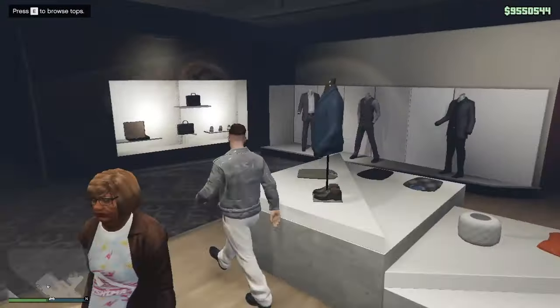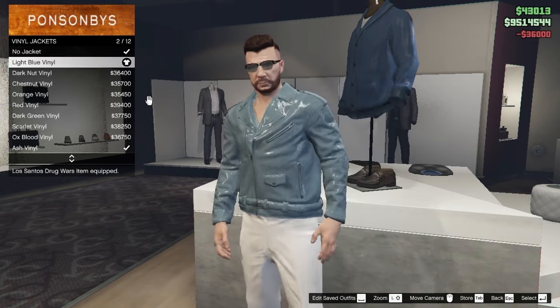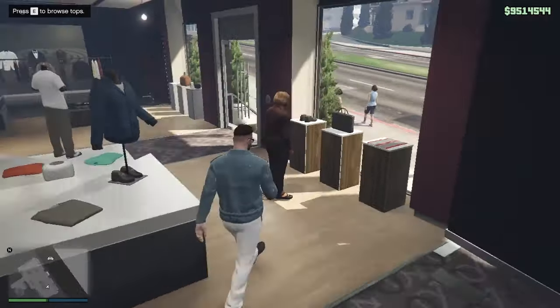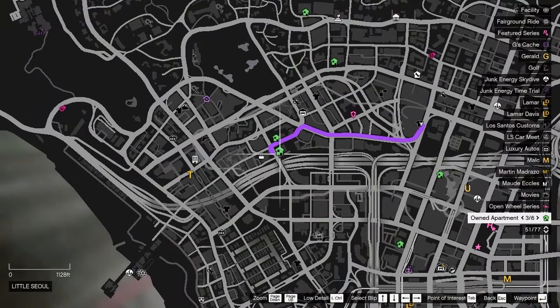Now go to the clothing store shown on the map. You have to enter it and change up one piece of clothing on your character. After changing the clothing item, exit the store and now you have to get back into your garage.